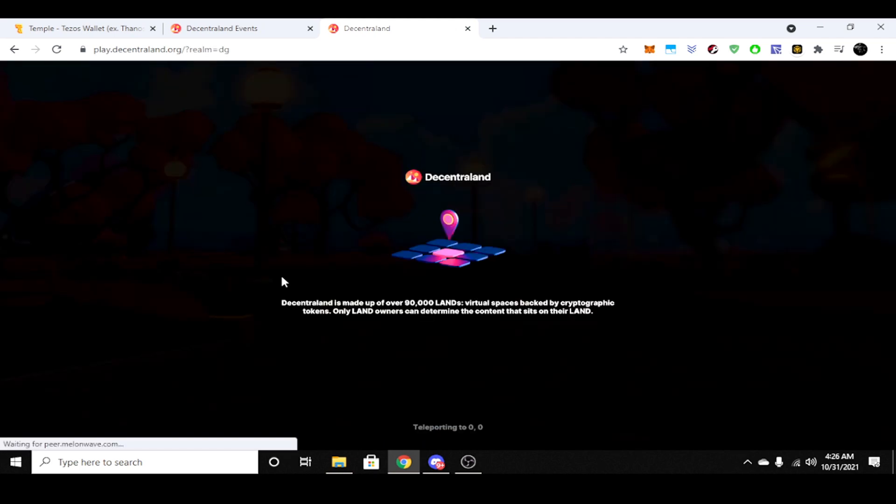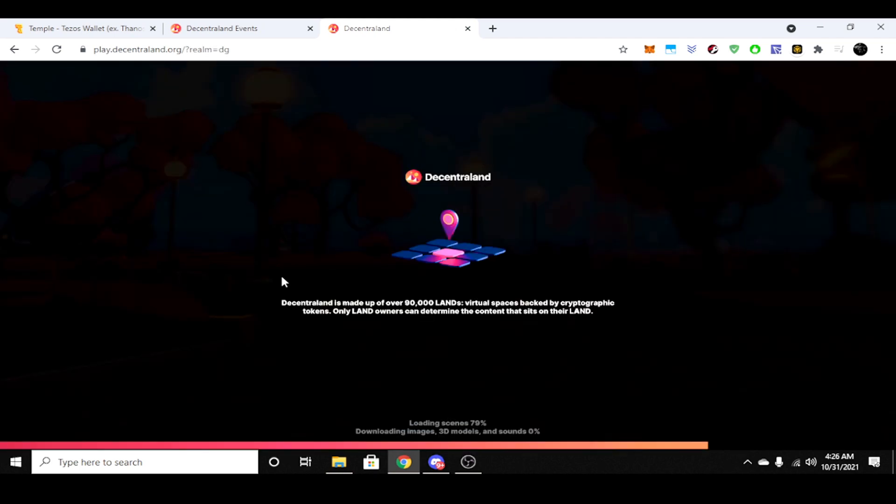So if you log in for the first time, you can find the controls. There's a tab on the bottom right — if you don't know what you're doing, you can click that and figure out how to move around.